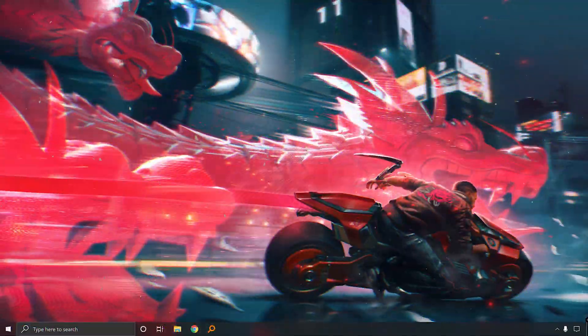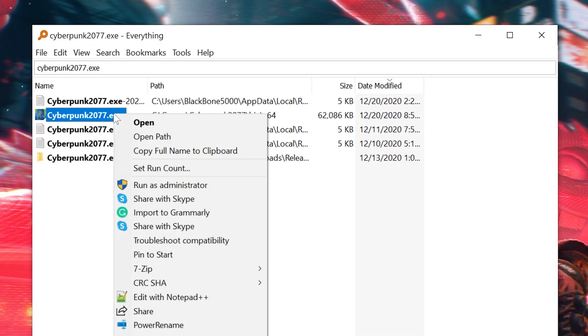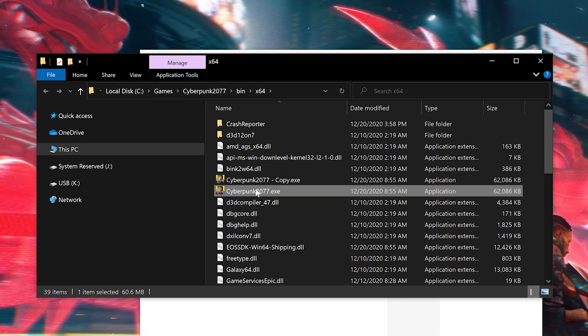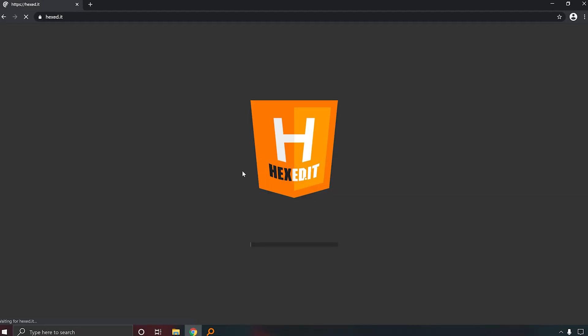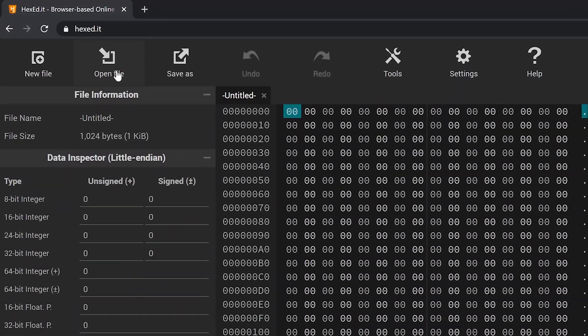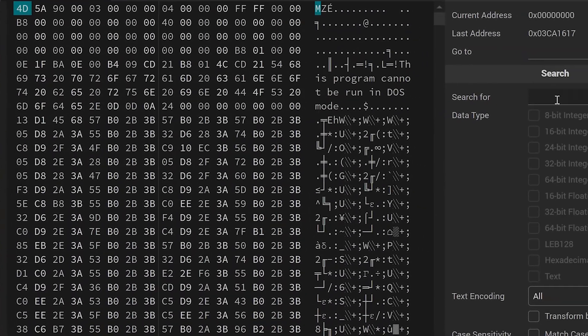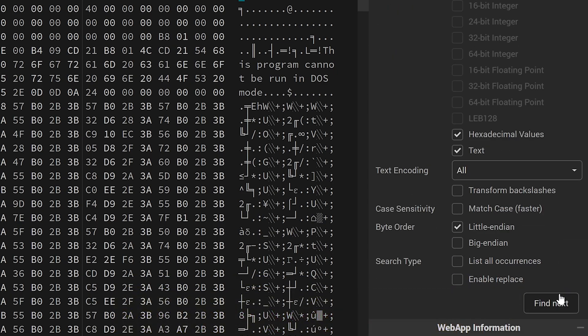So let's get to modifying the files. First, locate the Cyberpunk .exe file. Make a copy of the file. Go to hexed.it — link in the description. Open the copy of the file. Search for the string — you'll find it in the description below. For future updates I will include the strings in the description.